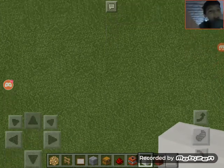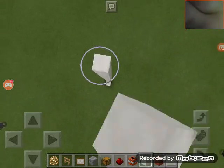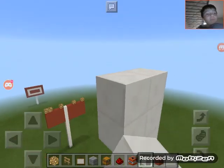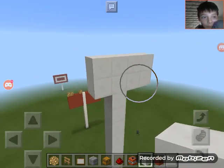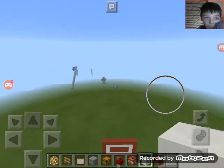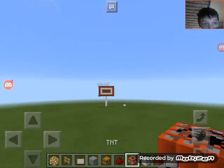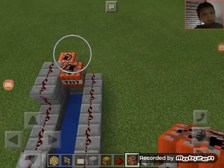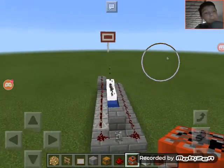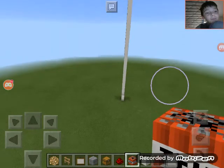So, like, right here, but super tall. That's high enough. Let's do this. I can do this this time. This is called a TNT cannon. And it failed.